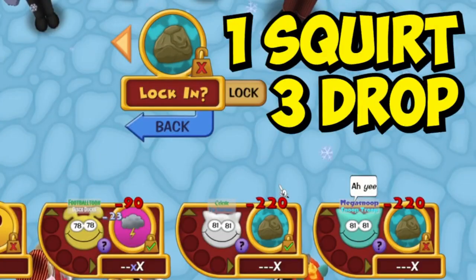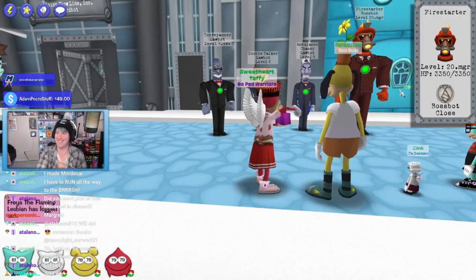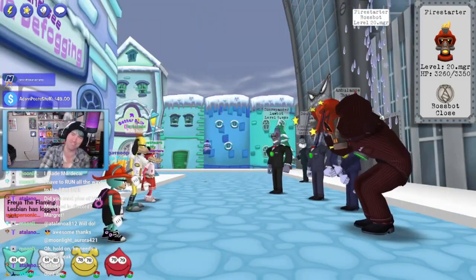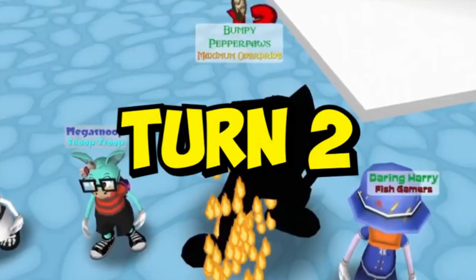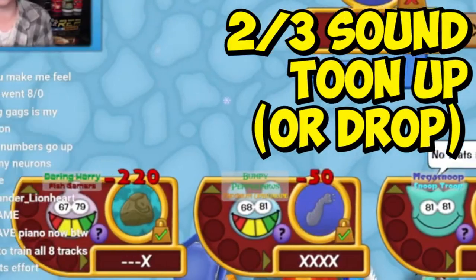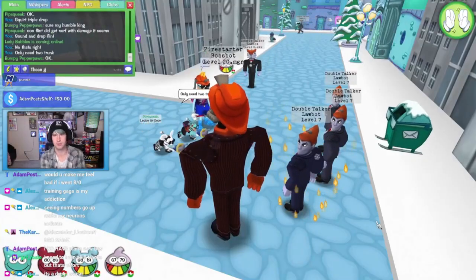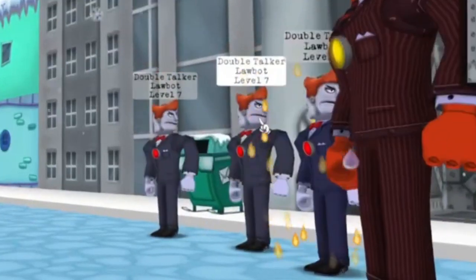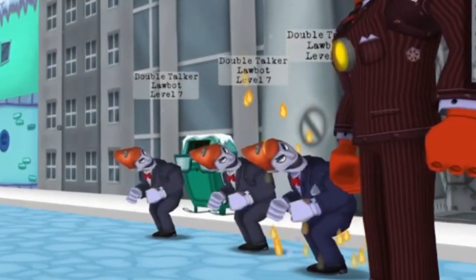Turn 1: squirt triple drop. This does early damage, and since the cogs that are in the fight aren't on fire yet, they won't deal a lot of damage to you yet. Turn 2: sound and tune-up and/or drop. Now that the extra cogs are on fire, you need to clear them out.